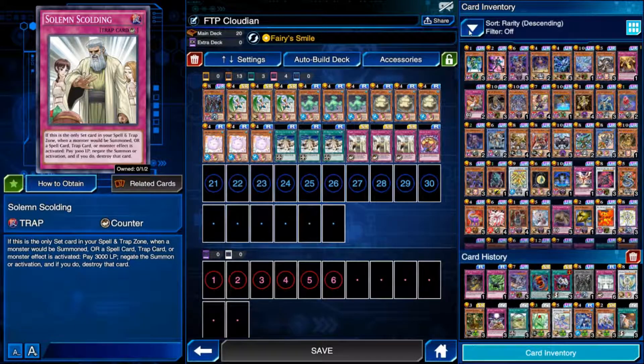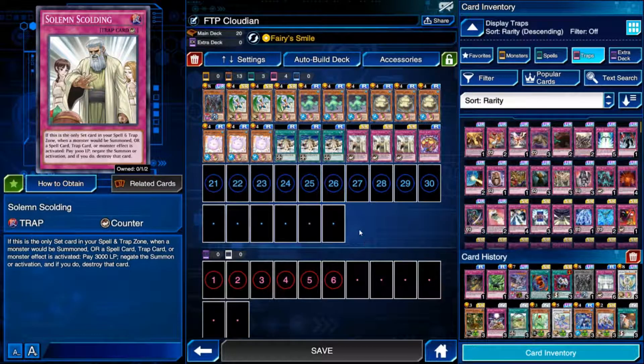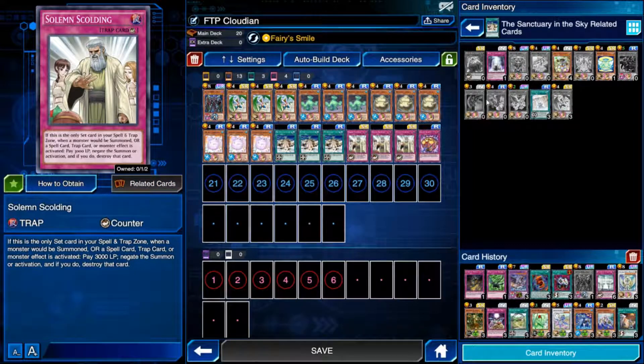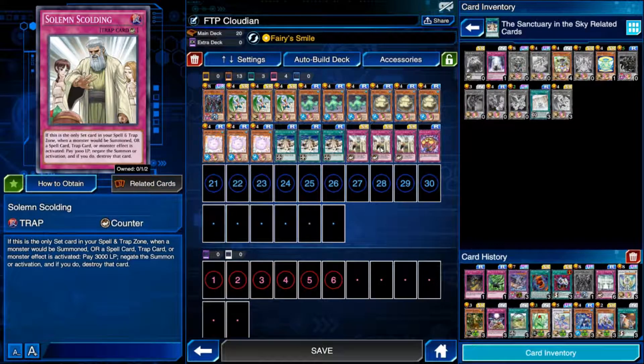There is another card if you don't have Scolding or don't particularly like it — there's another counter trap called Divine Punishment. If Sanctuary in the Sky is on the field, it negates the activation of a spell, trap, or monster effect. It can do everything except negate the normal summon, which Solemn Scolding can do. But it can only be used if the field spell is on the field. I like Solemn Scolding a little better because I don't think the life point loss really matters in this deck.